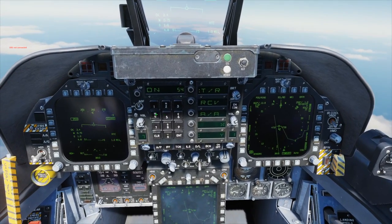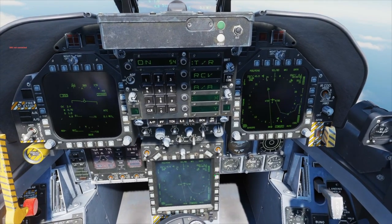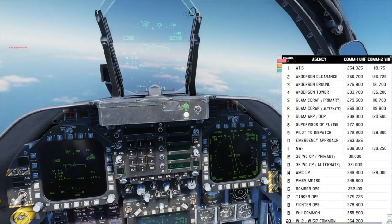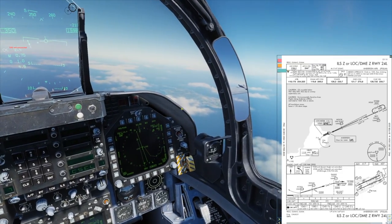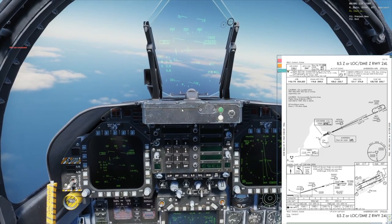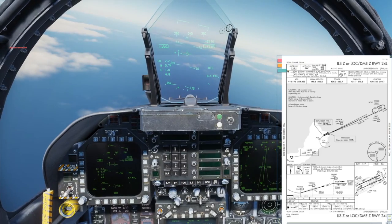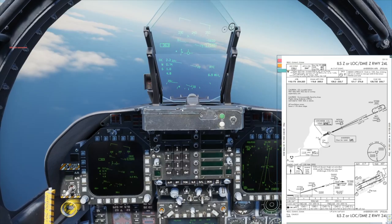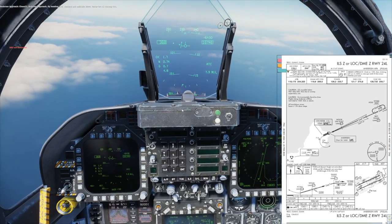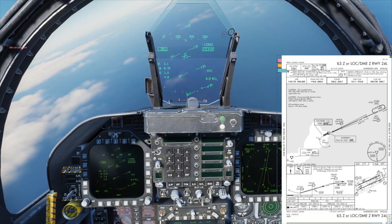244. Okay, let's check in with approach. Approach, Chaos 2-1, RTB IFR. Chaos 2-1, Anderson approach, radar contact, say request. Approach, Chaos 2-1, request ILS final 2-4 left. Chaos 2-1, Anderson approach, fly heading 2-4-0, descend and maintain 3,000, vectors for ILS runway 2-4 left. Readback: descend and maintain 3,000, heading 2-4-0 for ILS 2-4 left, Chaos. Chaos 2-1, Anderson approach, turn left heading 1-5-6, maintain 3,000.